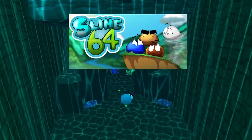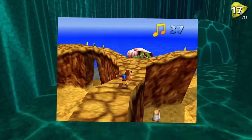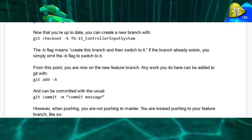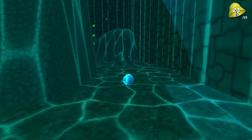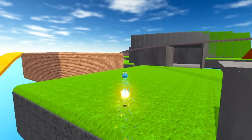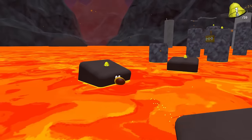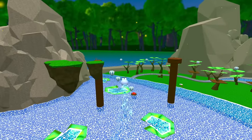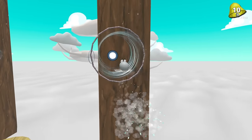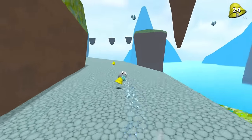Four years ago, we started working on Slime64, a 3D collect-a-thon platformer inspired by retro classics. I've still got the original concept docs here on my drive, and it's honestly a miracle how much of this has stayed true over all this time. In these four years, we've gone from rough prototypes to public movement demos, through total system rewrites, and have finally landed on a shipped and polished vertical slice that is available now for free on Steam for PC, Mac, and Linux. The link is in the description. We've shown the game at conventions and gotten a ton of great feedback from players of all ages and levels of experience, and we're confident now that we'll be able to deliver something really special.